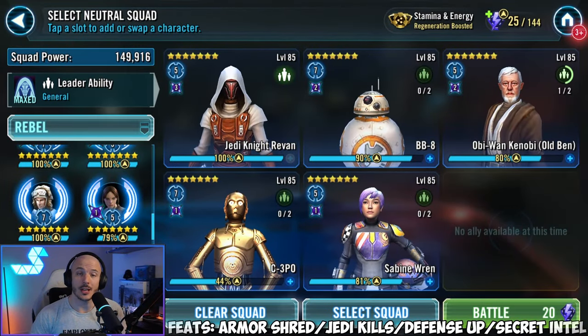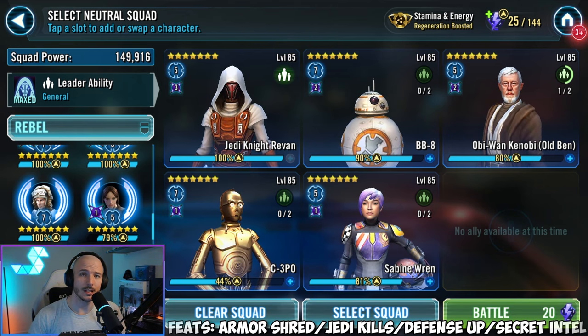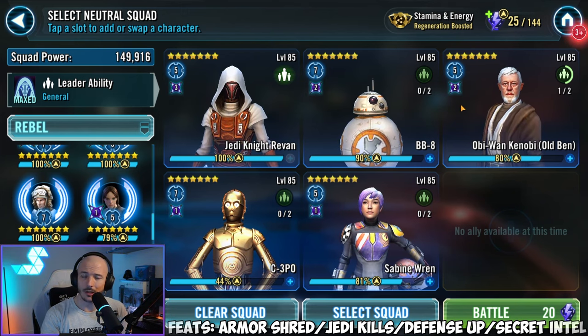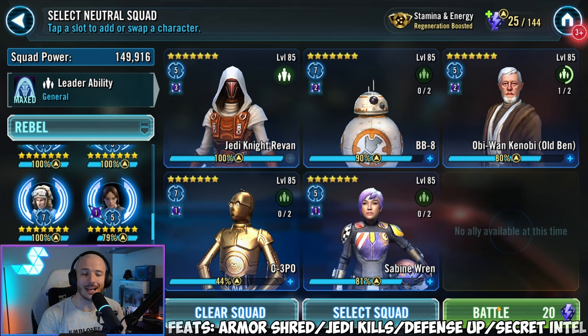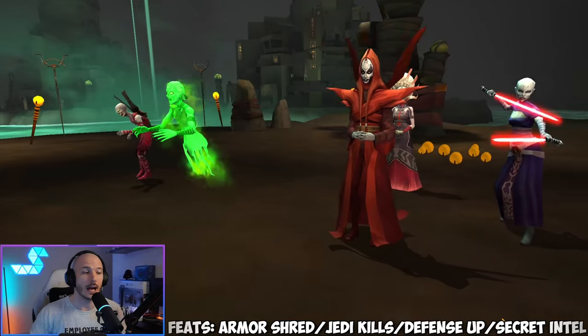This is the team that we are actually running with - I know it looks a little bit nutty but it does work. We've got Jedi Knight Revan as our Jedi leadership. We've got BB-8, he is going to be passing secret intel and pairs very nicely with C-3PO. Old Ben passes defense up to all allies when he uses his second special. And Sabine Wren has got armor shred. We're running a setup where we are trying to kill the entire enemy team apart from one unit - typically we leave Spirit.